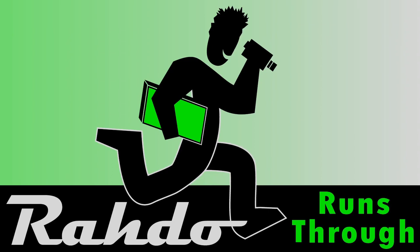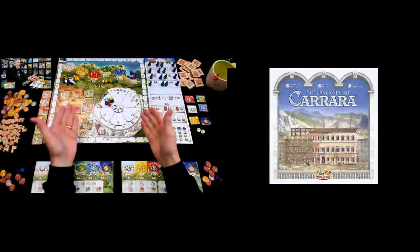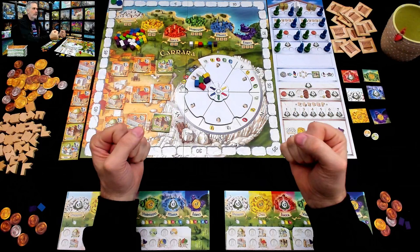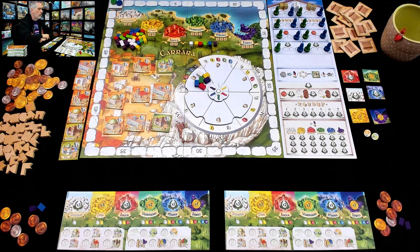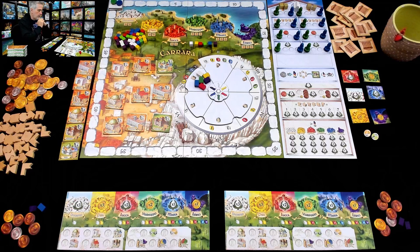Hey everybody, today Rado previews a prototype of the Palaces of Carrara 2nd Edition. Please turn your subtitles on to the Klingon channel so that when I make rules goofy, you'll know what they are. Welcome to Italy, everybody. It's the Renaissance, and we are going to try to beautify six different cities in the Carrara region at the request of the royal family. We're going to do it by spending cash to get building materials to build buildings. I'm going to show you how this works today in a two-player run-through, and I've already got the game set up.